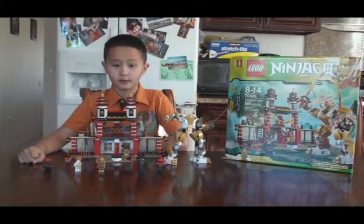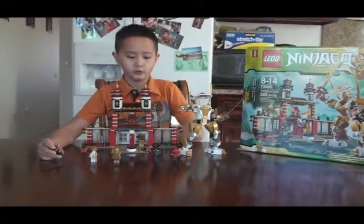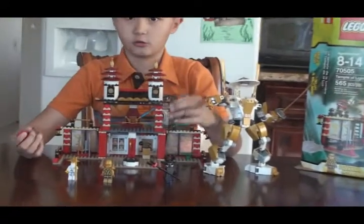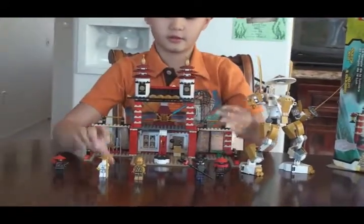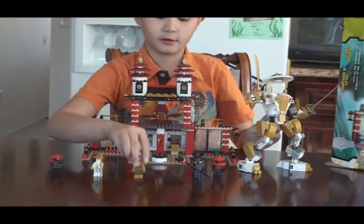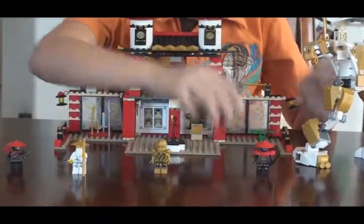Hello guys, and today I am going to be revealing the Light Temple. The main characters are two stone people in Ninjago, Sensei Wu, the Golden Ninja, and Lord Garmadon.